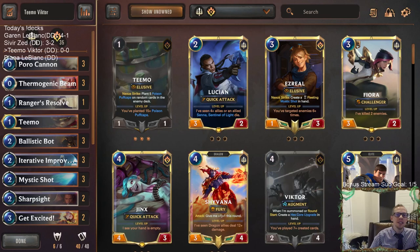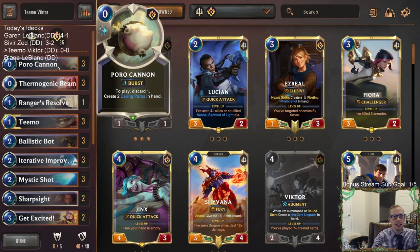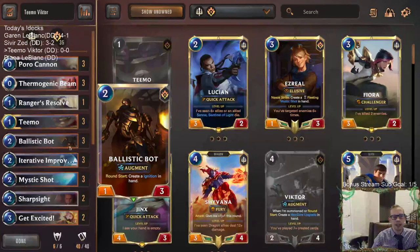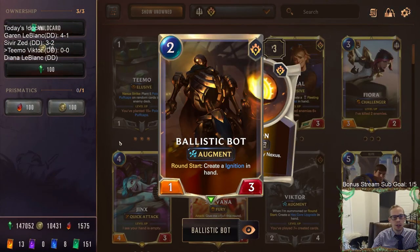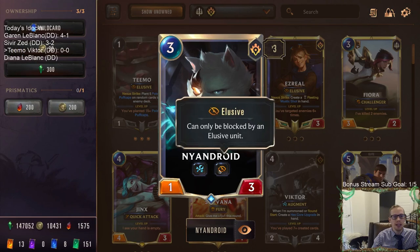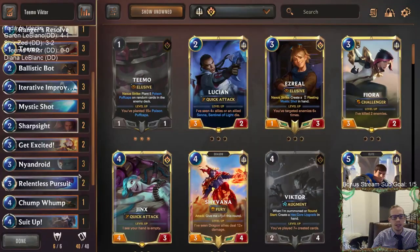Welcome everybody on Twitch chat and YouTube for some Teemo Victor! This is going to be our next deck - we're combining two really cool Piltover and Zaun champions, Teemo and Victor, and we're going to be making an aggressive elusive deck with them. We'll have Poro Cannons making Daring Poros, and these Daring Poros will be created cards. Augment is another important keyword besides elusive, and we have a card like Nandroid that has both augment and elusive - the perfect card for this deck.